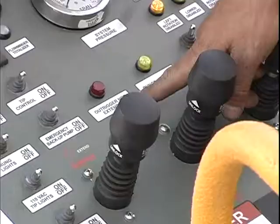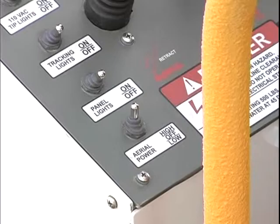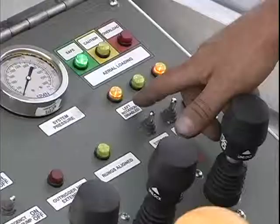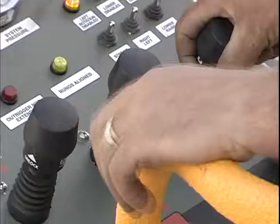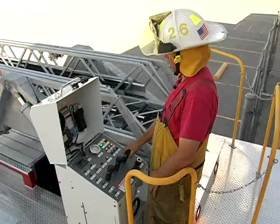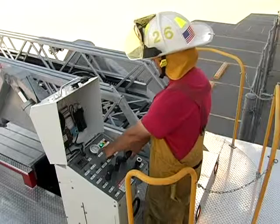Now we're going to operate the aerial with outriggers fully deployed. The outrigger not extended light is not illuminated. The aerial power switch is being pushed to the high position. The collision protection envelope control is illuminated for left rotation disabled and right rotation disabled.